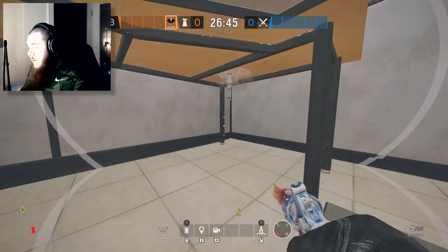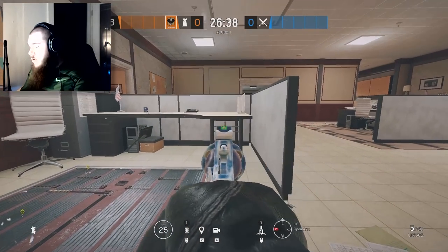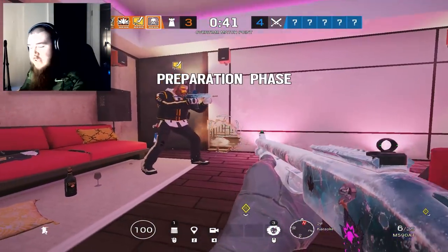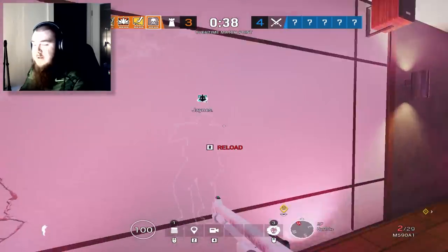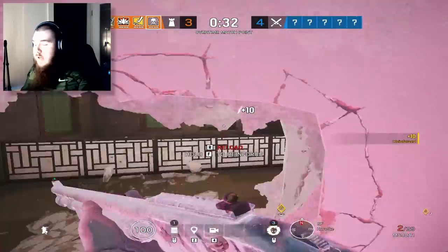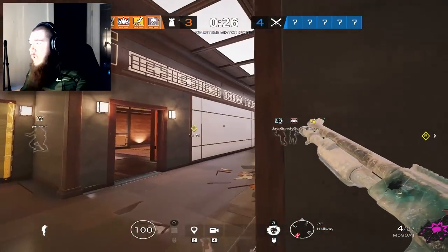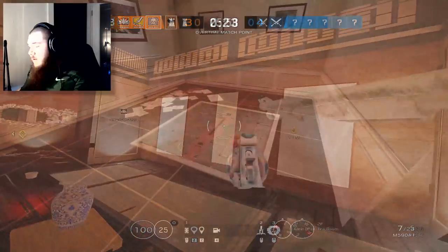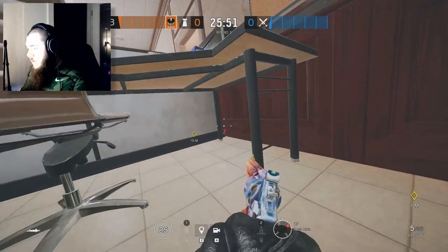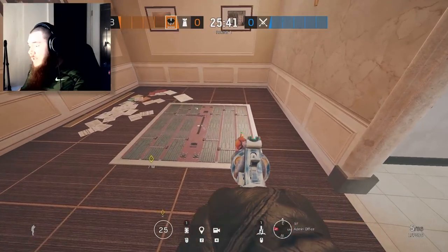Or you can go prone under the desk, throw it there, and it will also get the hatch. You can perfect this — get the exact right distance and try to place the Cade Claw behind the legs of the desk. You might be surprised that this works in ranked — it's hidden in plain sight. As long as attackers aren't stream sniping, don't know where you're placing it, or don't bring IQ, it will be very difficult to find. For the admin hatch, go on the right side of the cubicle, go prone, crawl into the desk and throw the Cade Claw underneath — this will electrify the admin hatch.